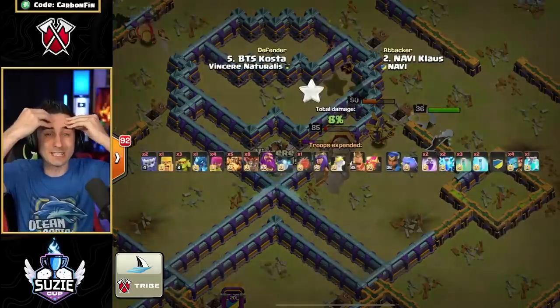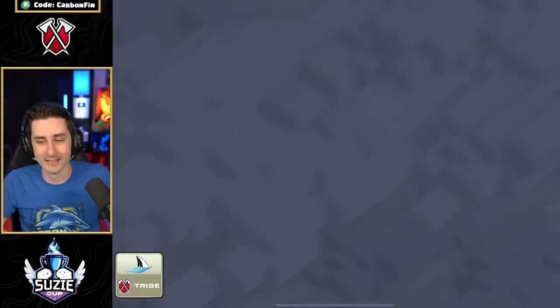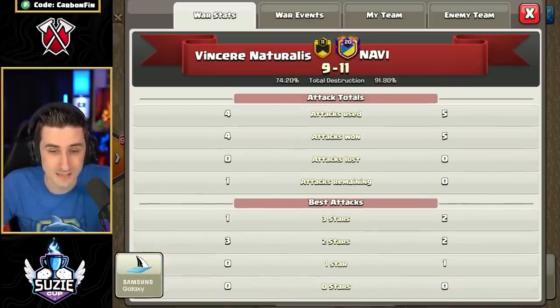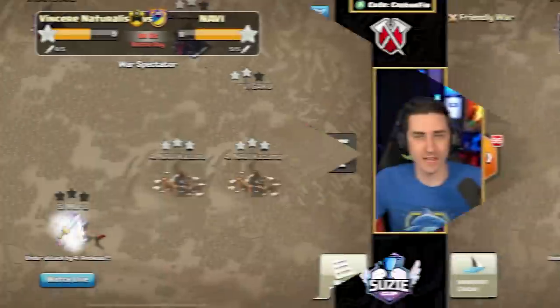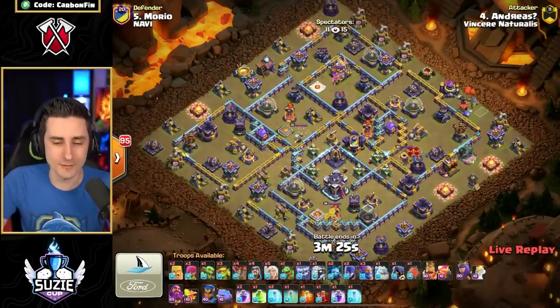What a three-star from Klaus! Taking a look at the score — it's now 11 to 9 with Vincere down by two. Percentage: 92 to 91. So they've got the lead in percentage — they could win with a two-star. With the final attack here, all they need is an 89% two-star for the victory, and the plan is Super Bowlers.